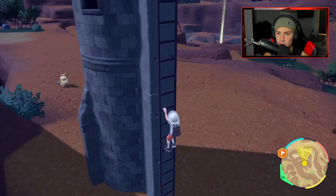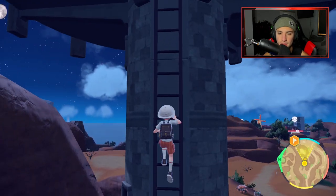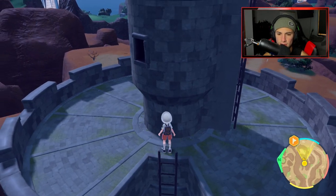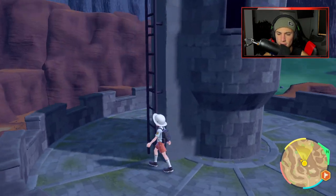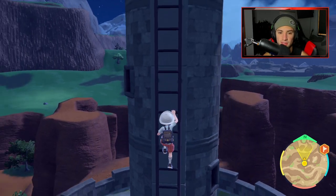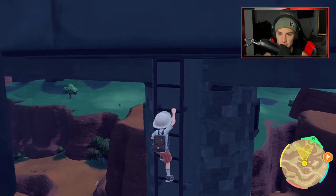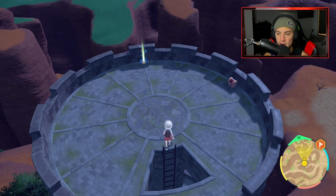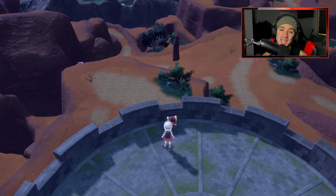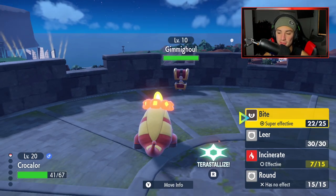Take out Vivillon, get almost 300 XP. Then we get moving to this tower — we always got to hit up the towers. There's a Gimme Ghoul and there's a TM up here. Metronome — fun move to use. I have a blast using it because it's just like, what move am I going to get? You get some really cool moves. I remember as a kid I got Sacred Fire and I was losing it, because I thought Ho-Oh was like the only Pokemon to ever learn Sacred Fire, but there are a few Pokemon that know it — mostly Legendaries.